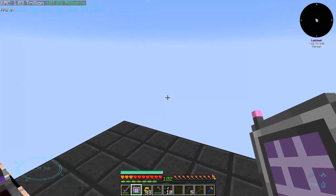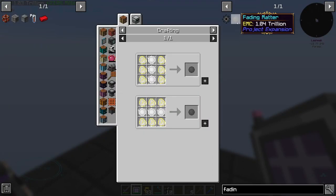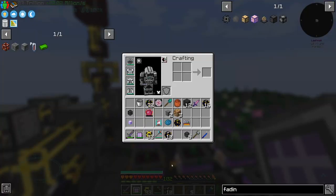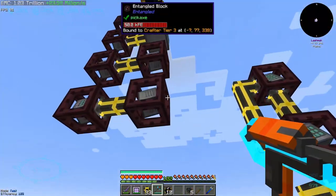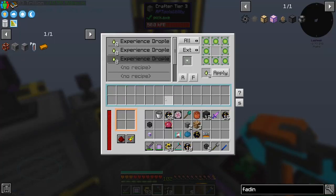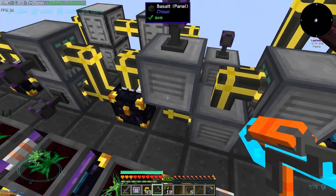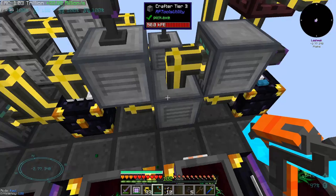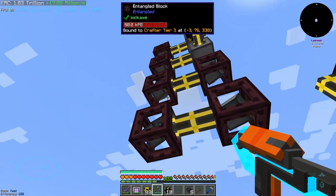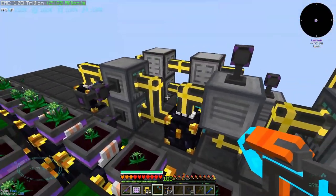I just noticed that we are at 1.03 trillion EMC and fading matter is not that far away — a few million more, or maybe billion. Just in case you're curious, I divided the work between different types of crafters. For example, this crafter only makes experience droplets, this crafter only makes experience pearls, and this crafter combines everything. Since I'm making too many droplets, I do have additional crafters to do the job. I was also running out of sides, which is why we have a lot of entangled blocks.